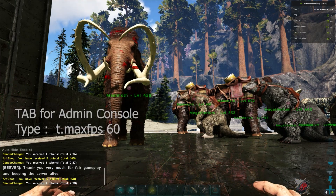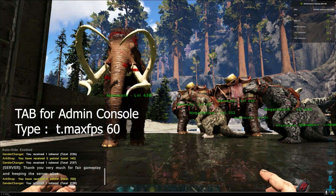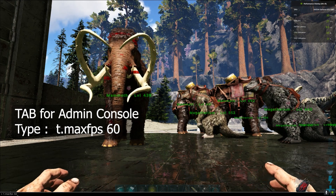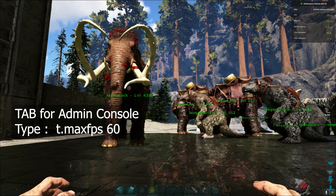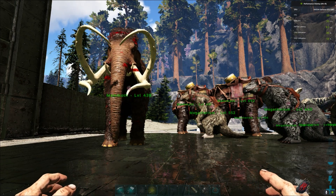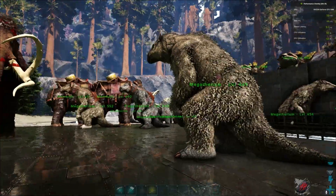Now suppose we want to limit or cap our FPS to 60. For that, press Tab then type 't.MaxFPS 60' and press Enter. As you can see at the top right corner, my FPS is not going over 60.